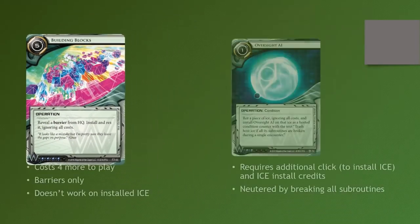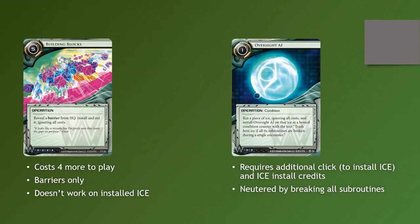Building Blocks is a lot more expensive than Oversight AI and it's barriers only. With those two restrictions you might think it's not worth playing. However, there are some subtle benefits. Building Blocks requires one less click because you are installing and playing it at the same time — spending one click instead of two. More importantly, it's not neutered by all the subroutines being broken. That was one of the biggest downsides of Oversight AI: you typically could only reliably get your investment off within the first couple of turns.